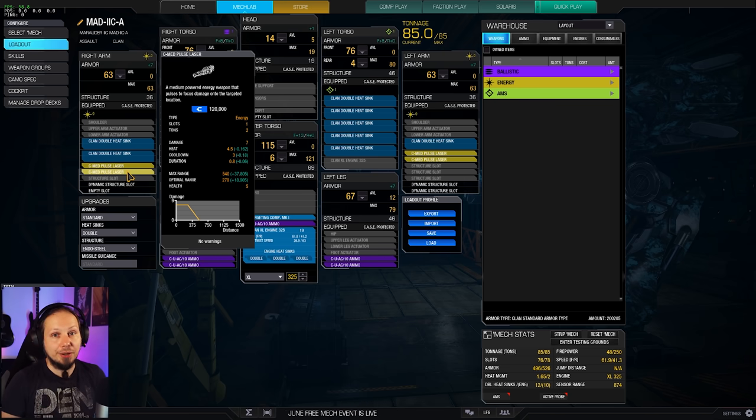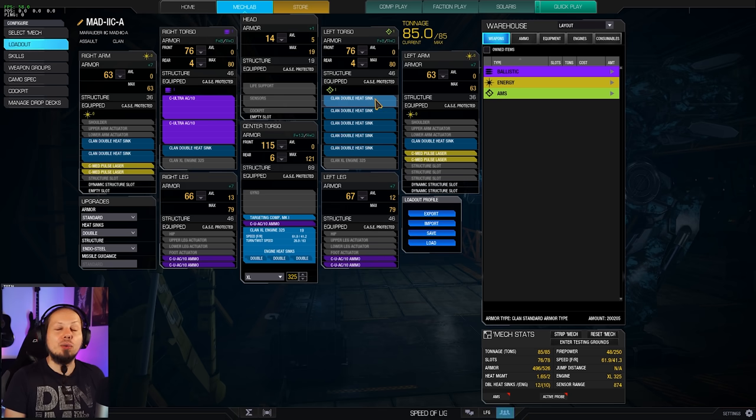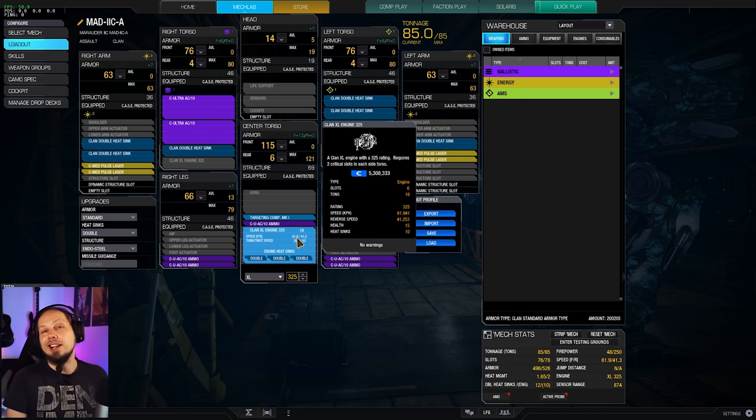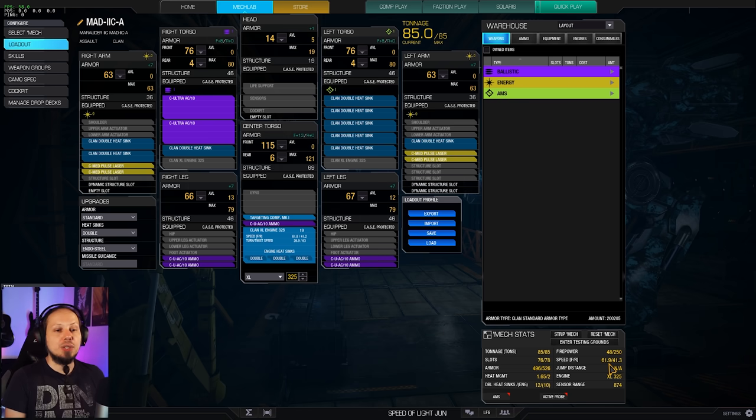We deal more damage and kill the enemies in front of us. I want to be aggressive with this Mech today, and we can, because we have a great amount of double heatsinks that keep us cold so we can pump out those damage points like crazy. The Mech runs on an XL engine 325 that gets it to 62 KPH.